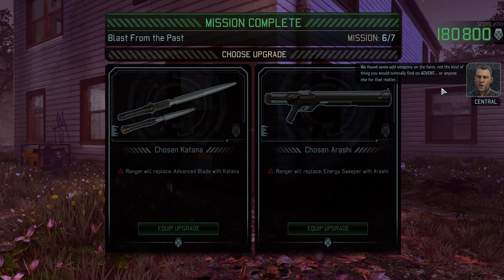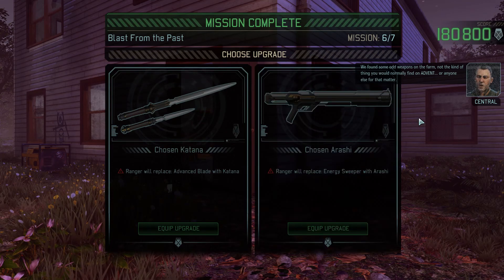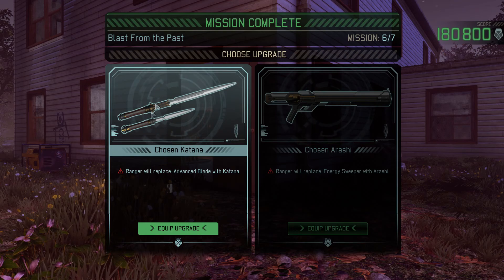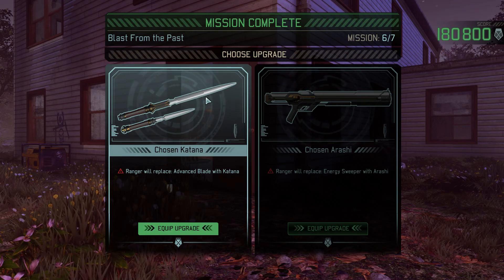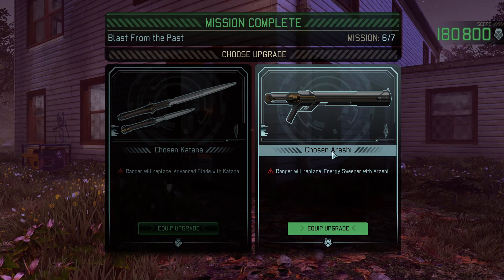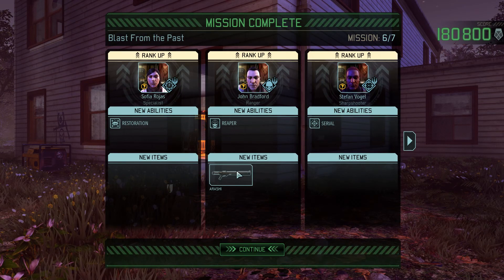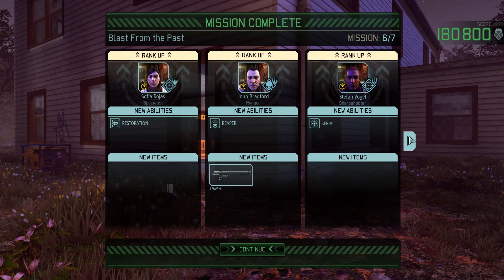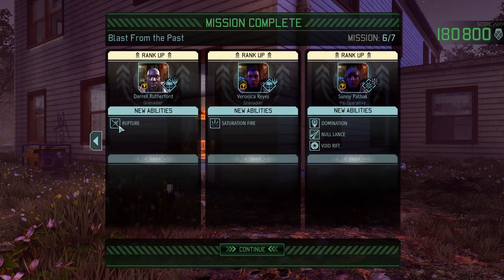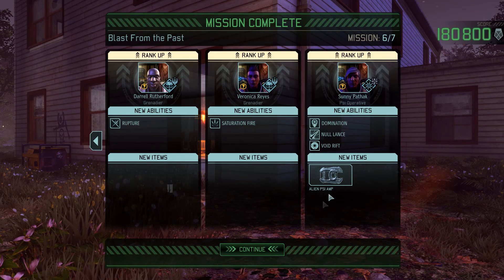We found some odd weapons on the farm, not the kind of thing you would normally find on Advent or anyone else for that matter. I think this thing will not miss. Let's take the Arashi — it's got all the superior attachments, I believe. So we have Restoration, Reaper, Serial, Rupture, Set Fire, Domination, Outlands, Android, Rift.